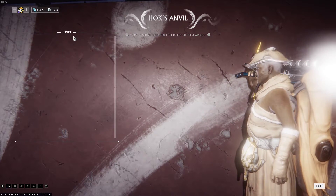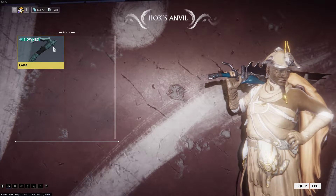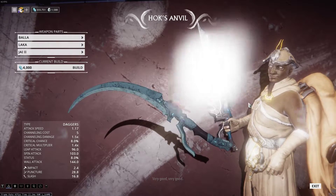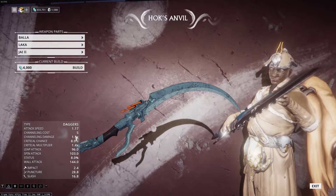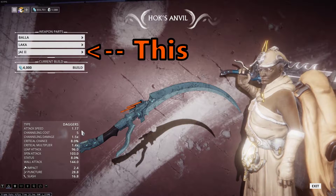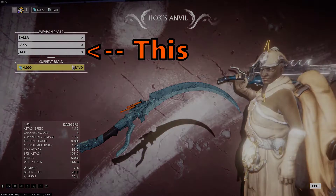Each Zaw requires three parts: a Strike, which is the blade; a Grip; and a Link. Well, DE doesn't like you and wants you to farm more for that extra unnecessary part. You also want to pay attention to each part to see what features or characteristics it carries, so that you can make an ideal weapon. The Link is the most important bit to look out for, because that is like the counterweight or mass to buff your weapon in a certain way, so just keep that in mind.